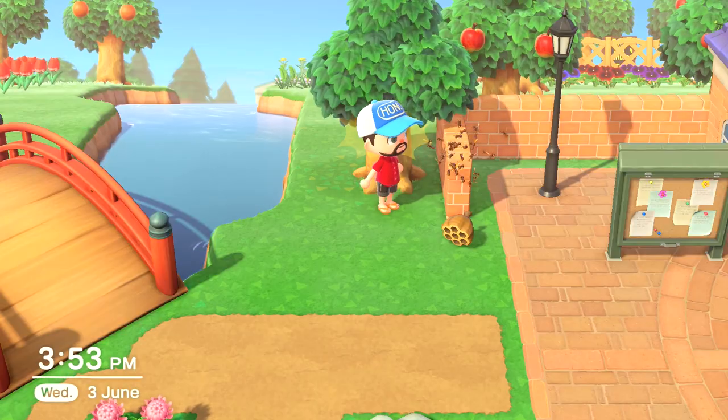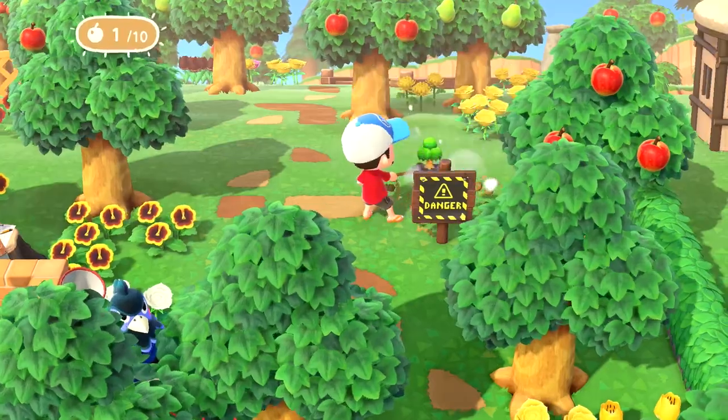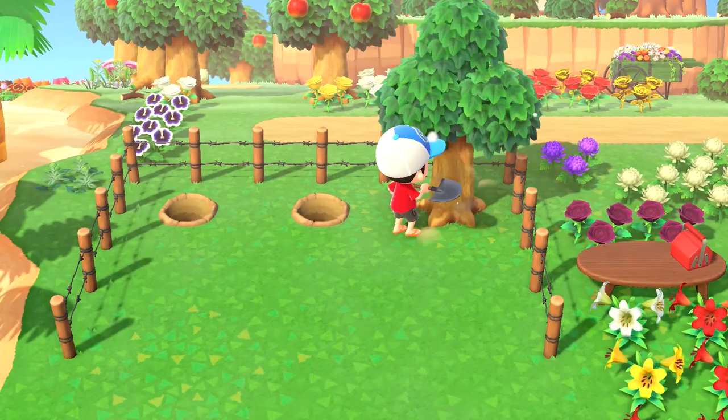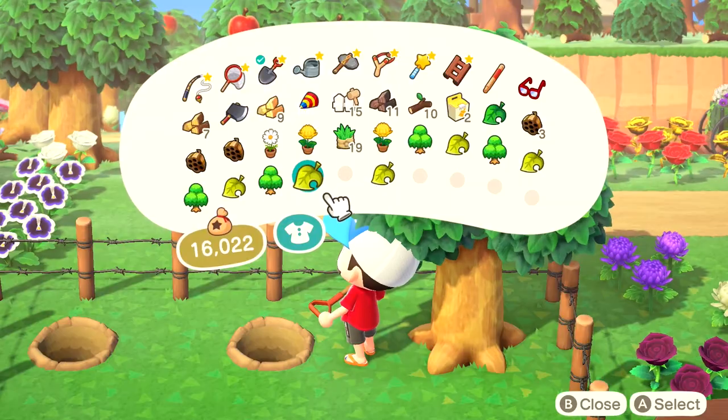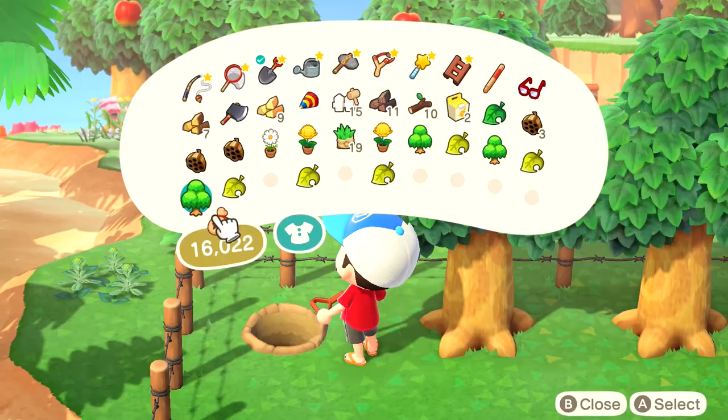So what I ended up doing is replanting them all together in one small spot and placing some intimidating fences and signposts around it, just to serve as a reminder that I don't want to shake these 5 trees — but everything else on the island is safe to shake.